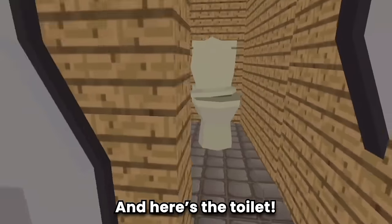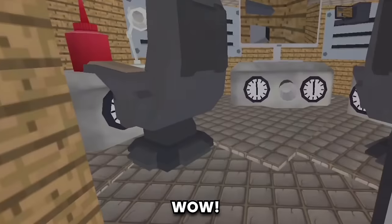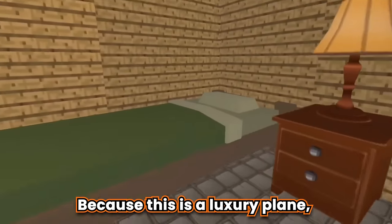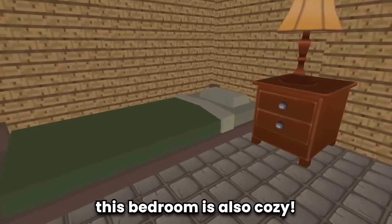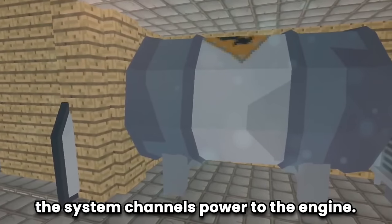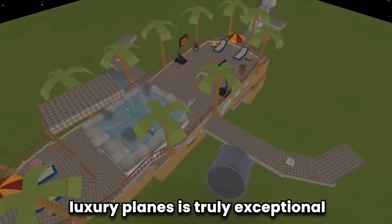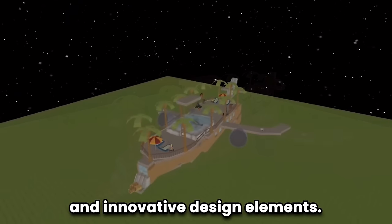Here's the toilet, and here is where the cockpit is located - this cockpit is amazing. Because this is a luxury plane, it also has bedrooms - this bedroom is cozy. And here is where the petrol tank is located - the place where the system channels power to the engine. Peter Games' skill in constructing luxury planes is truly exceptional, showcasing meticulous attention to detail and innovative design elements.